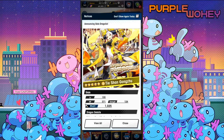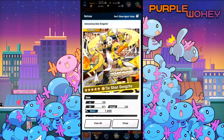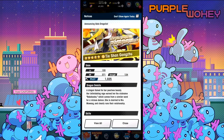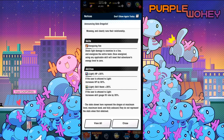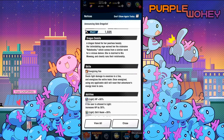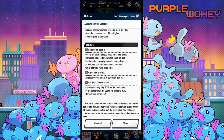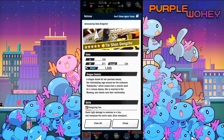Are you prepared to be my companion, Tua Shun Gongzu? A dragon famed for her peerless beauty, her intimidating rage earned her the nickname Rekusha, which comes from a word for a vicious demon. She is married to Nui and clearly runs their relationship. Is this the first time a dragon's been married? It is possible to marry a giant dragon — this is all very good news to me. Oh, it's Princess Iron Fan! I recognize characters by what they do because of Journey to the West. Energizing Fan deals light damage to enemies in a line and energizes the entire team. Once energized, using an applicable skill will reset the adventurer's energy level to zero. And she has HP 30 and skill haste — nice. Light doesn't have a skill haste obviously because she's the first one here, and both of those things seem pretty good.